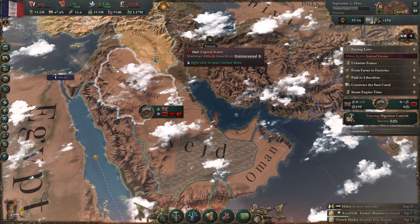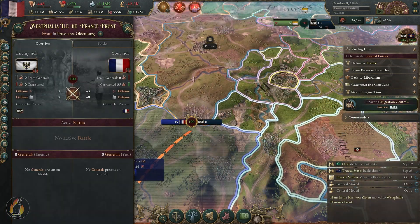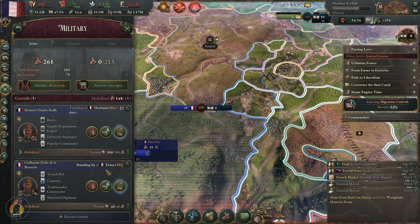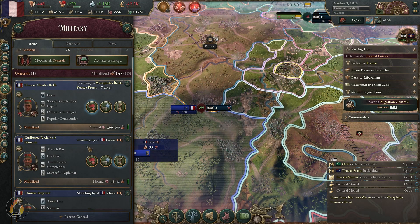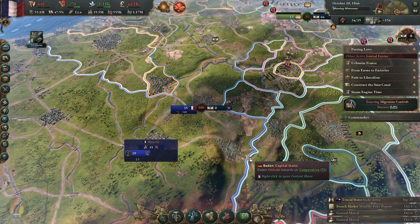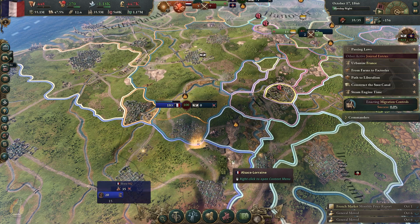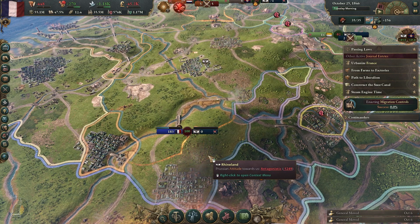Let's go over to the British side and see if we can get anything out of it. Why are we not attacking yet? Let's have a look at military. Push, lads! Because we have opposition we're just steamrolling through.